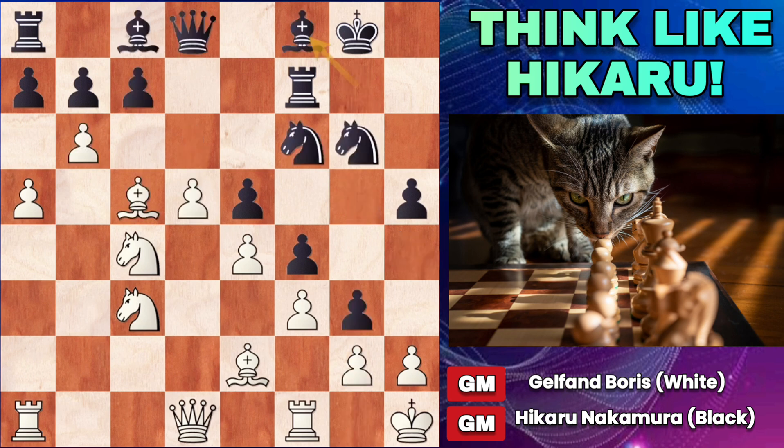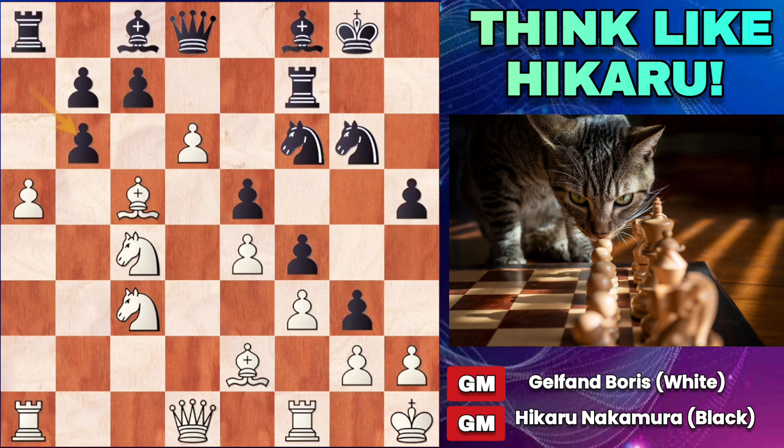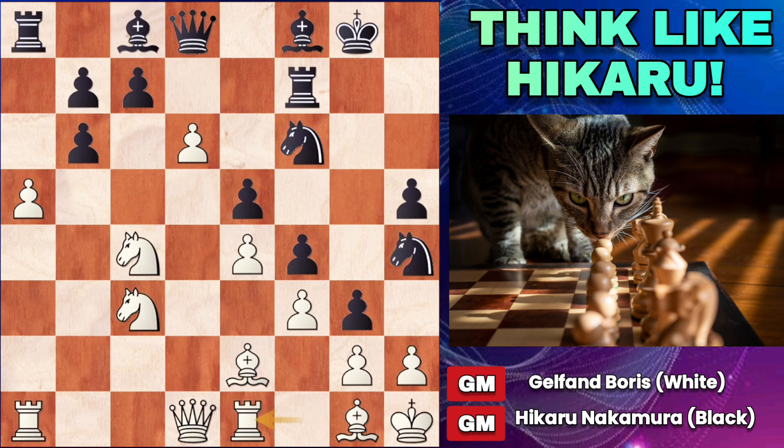Black plays bishop to f8, d6, ab6. Here if white plays ab6, then rook a1, queen a1, cd6, and after bishop g1, gh2, bishop h2, then h4. Black's attack is just too strong on the king's side, and the knights are coming in, and he's going to be finished. So instead Boris Gelfand plays bishop to g1. The knight goes to h4, rook to e1, and here Nakamura plays a sacrifice — knight takes g2.